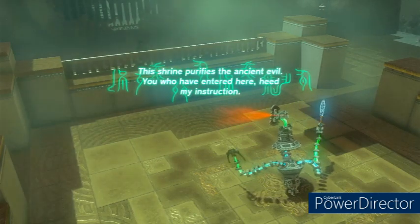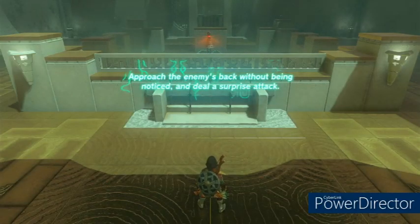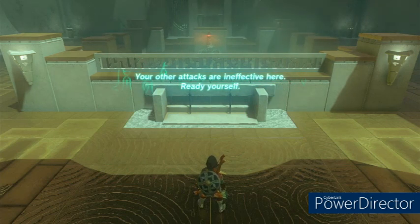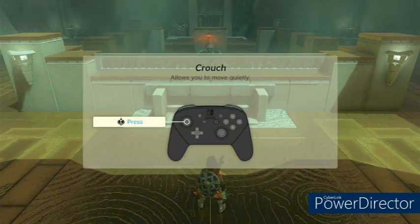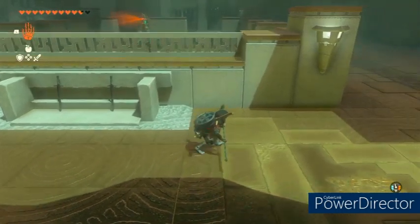To do this effectively, you'd need to be very good at crouching. They're gonna remind you how to crouch, which is by pressing the left stick in. So we're gonna crouch with our weapon out.